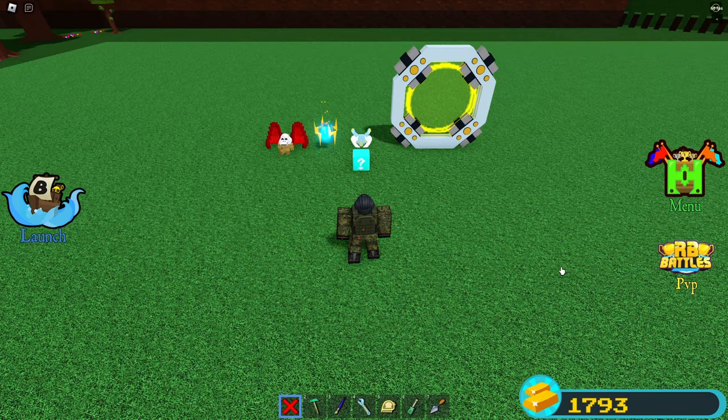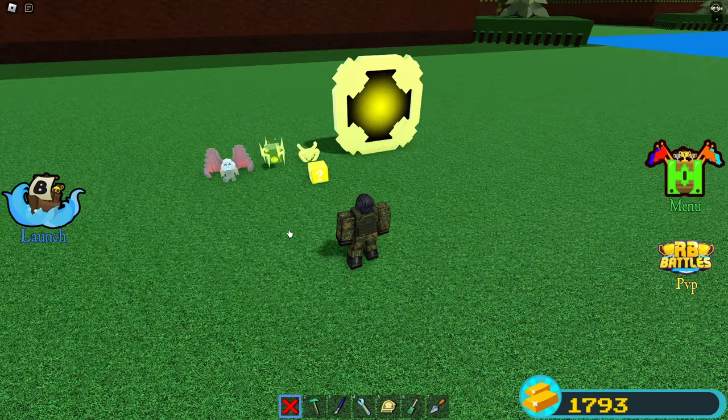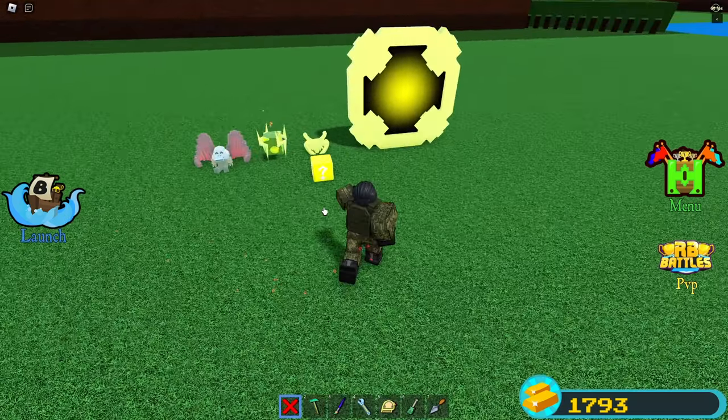Fact 9: You can turn any block into gold using the mystery block. But if you try to save it and load it in, the blocks will revert to their original state.